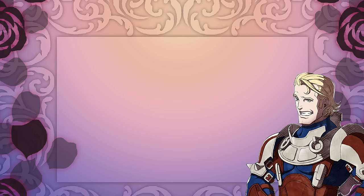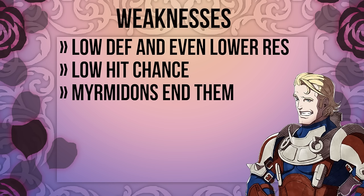The first and most prevalent flaw of fighters is their atrocious hit rate. The axe's low hit stat mixed with the fighter's mid-range hit chance creates one of the most inaccurate units in the game. For example, an iron axe has a 70% hit stat while an iron sword has a 90% hit stat. So doing something like trying to fight a decent myrmidon is downright suicide.